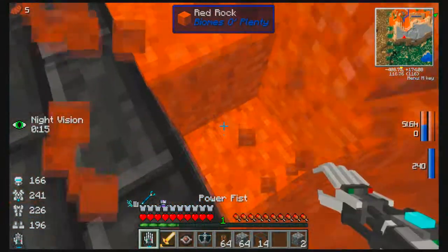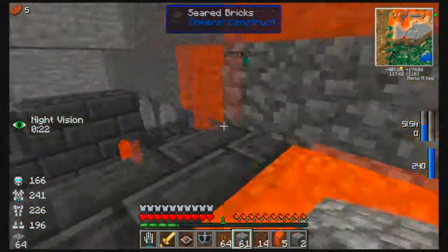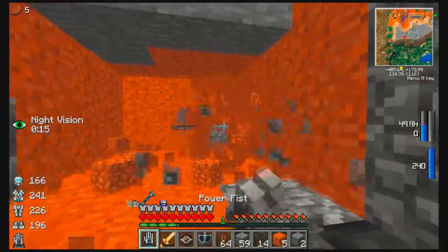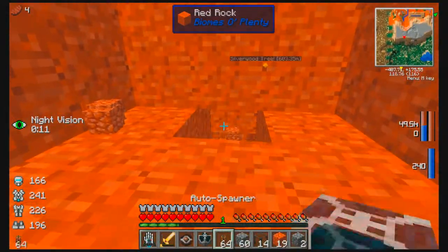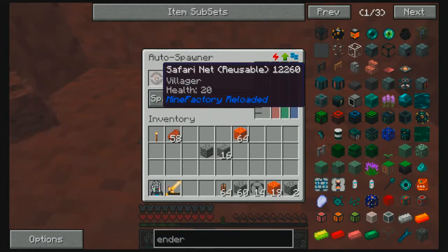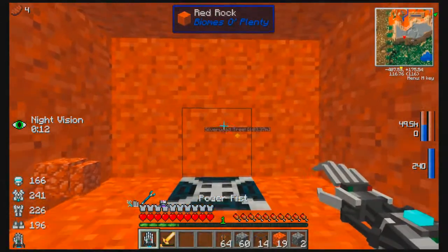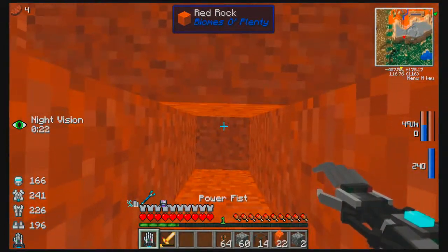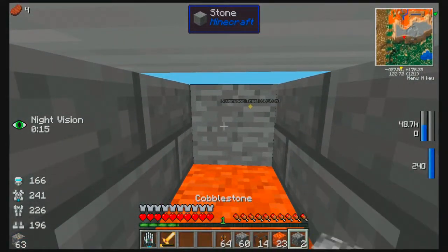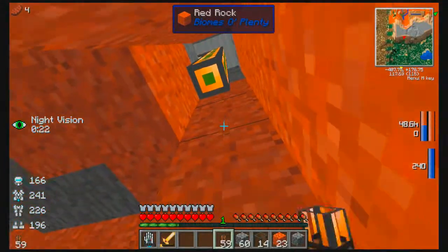Now we need to set up having the villagers fall into the smeltery. Back here we're going to set up an auto spawner. We're going to pop this safari net reusable into here — that'll be good. We don't want to spawn an exact copy, so we won't do that. Then we run cables down here — not too far back, that's actually perfect.